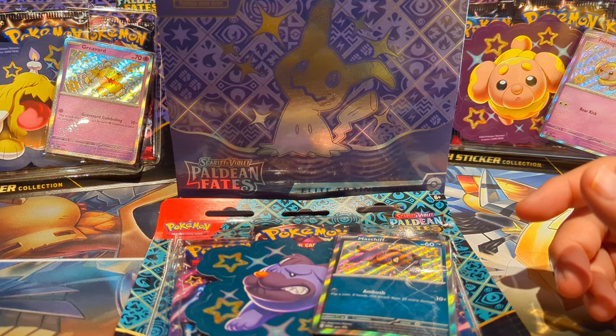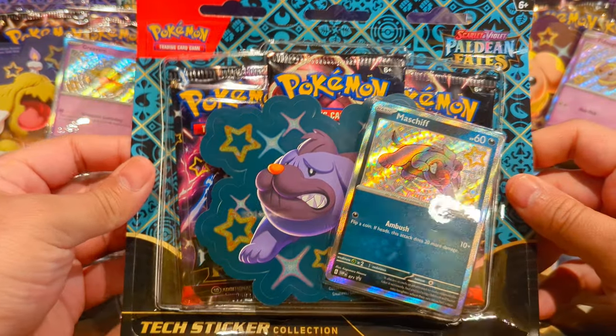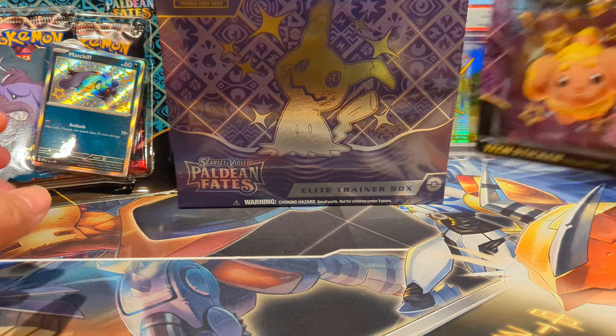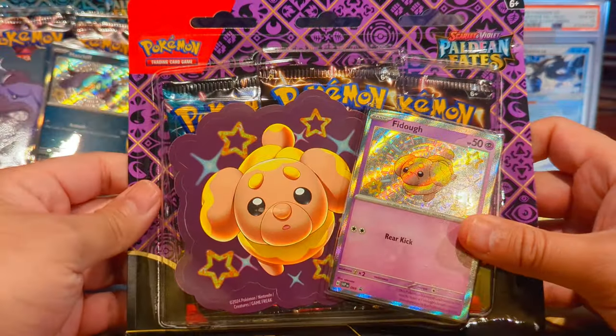I'm thinking about just kind of running with it — no edits on this one. We'll dive into the sticker collections first and then we'll hit up the ETB. We'll start with the Fido blister. Hope y'all are doing well, having a great night or great day wherever y'all are.